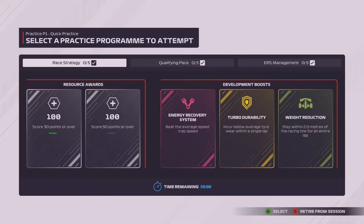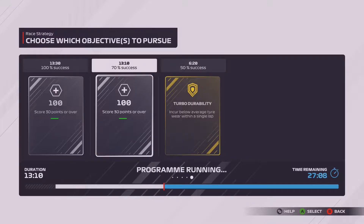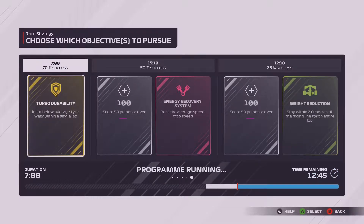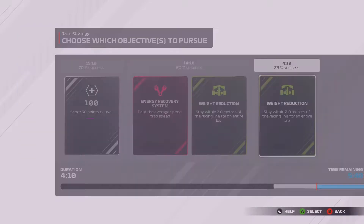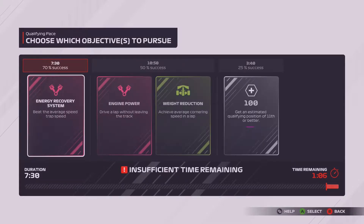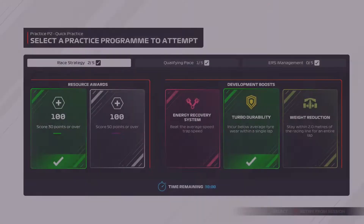We're going to get right into quick practice number one. Our first task: we went for the 13-minute option with a 70% chance of success and we've taken it — a decent start. Then a 7-minute task with a 70% chance for a durability discount — we've taken that too. We then move to an 8-minute 31 qualifying pace task. We've got two from one type and one from the other, so not too bad at all to start the first practice session.